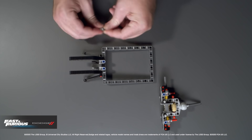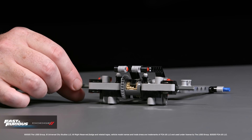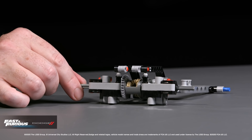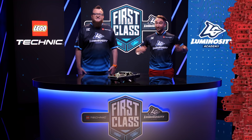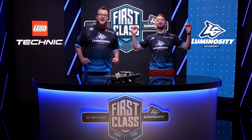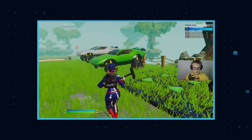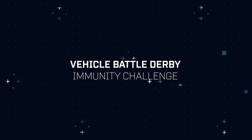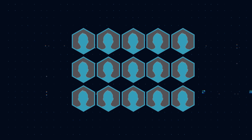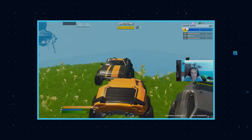Technic sets emulate the actual mechanics of real-world vehicles to a great degree, and Dom's Dodge Charger is no exception. And just like Dom's Charger, our next immunity challenge is about living life a quarter-mile at a time in an epic vehicle battle derby. If our contestants want to be a part of Luminosity Academy, they'll need to demonstrate elite mechanics in our vehicle battle derby. Fifteen contestants will be going head-to-head on a Fortnite bumper cars map, where they will be trying to knock their opponents off the island.